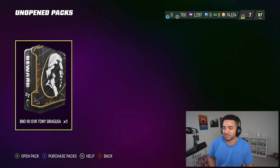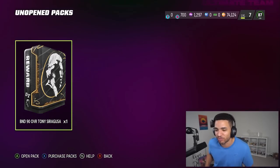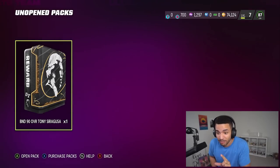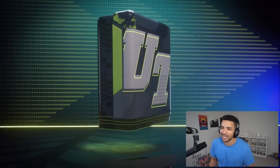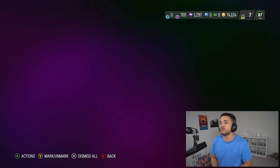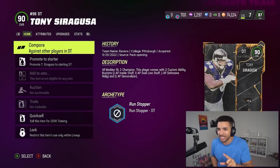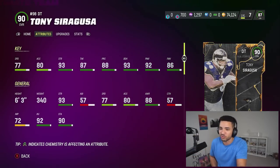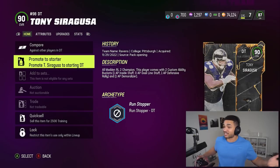Welcome back to the no money spent team. I forgot how little coins you get from grinding solos. We picked up Tony Siragusa — RIP to my man — this dude's an absolute beast, he's gonna help out this team a lot. We've been rocking an 86 overall at defensive tackle, but now we got the absolute brute in the middle. He's very strong with block shedding, it all looks really good.